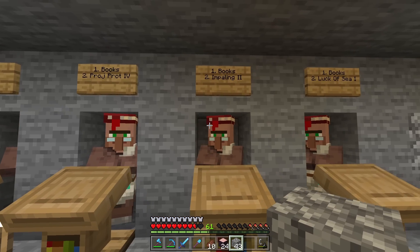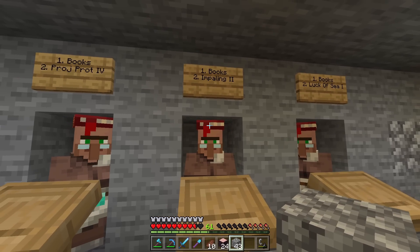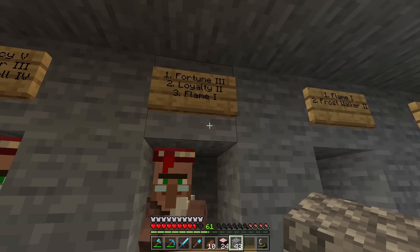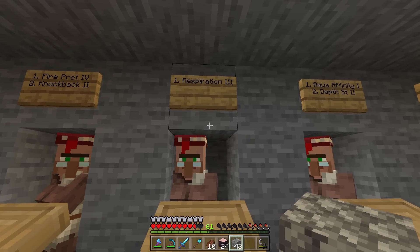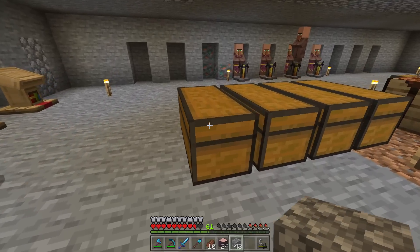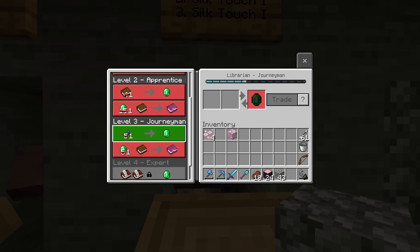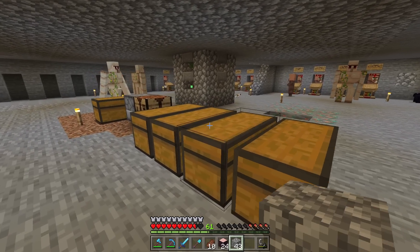How often am I going to need Punch? We got Projectile Protection on this guy with books, Impaling 2 — again I think you can get more than Impaling 2, but how often am I going to need that? Luck of the Sea 1 — not a very good trade, but how often am I going to need that? I got another Efficiency 5 with Quick Charge, Fortune, Loyalty, Flame, Mending. Just got pretty much everything I'm going to need unless I'm missing something. I should be good — I got a ton of books in here. Oh, I got another Mending one over here too. This guy sells 2 Silk Touch — what the heck? But I got another Mending one over here so I can keep the one at my village.